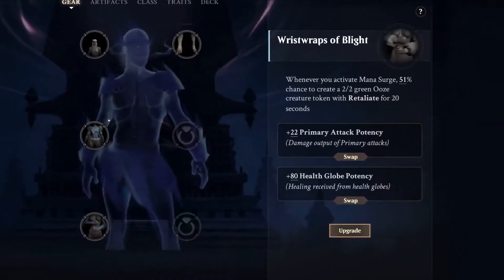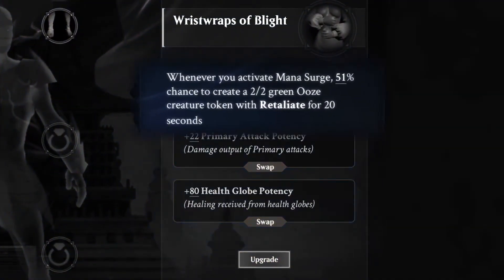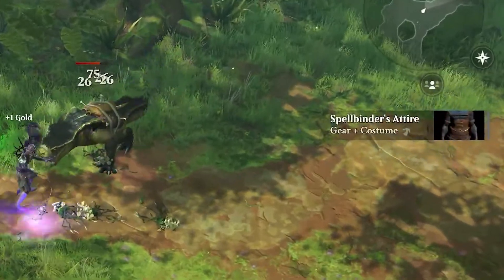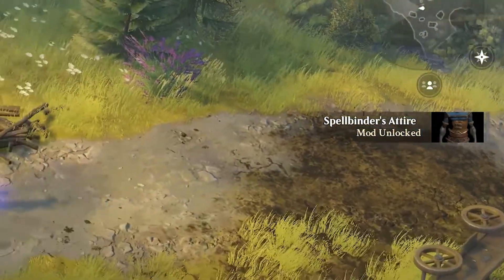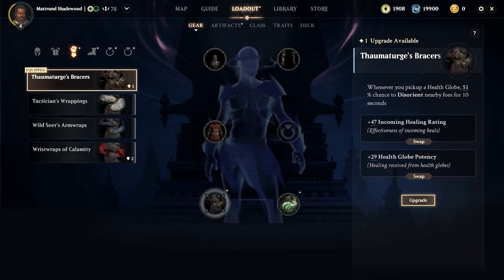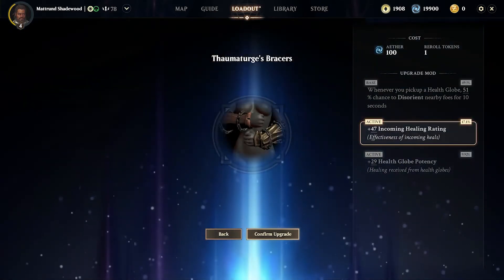All equipment that we find will have a single fixed core mod and one or more adaptive mods which are swappable. Here is something amazing that Magic Legends is doing regarding duplicate gear you find — you don't need to sell it to a vendor. Instead you either unlock a new adaptive mod that you can swap, or you get upgrade tokens, and those upgrade tokens you can use to boost certain affixes, either the main or the secondary mods of your item.